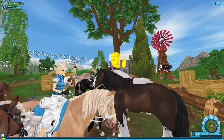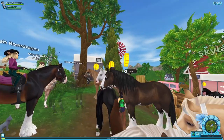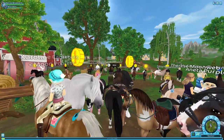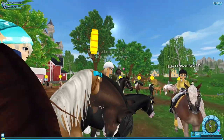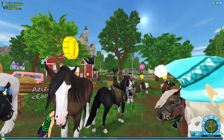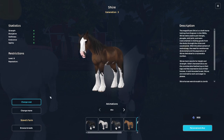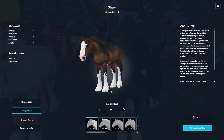First impression: the dappling is amazing and Star Stable is doing a freaking amazing job. Look at this face — wow, they look so much better than the spoilers. Star Stable is stepping up their game majorly when it comes to horse animations and coats. I love this horse so much, this is the first one I looked at and I'm already in love. This is the best face ever — the markings are so crisp and nice.